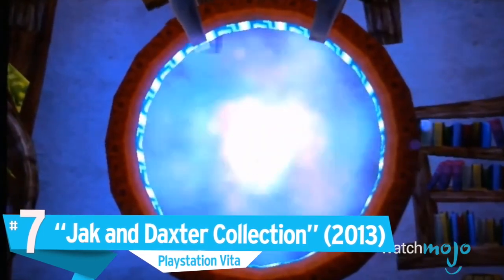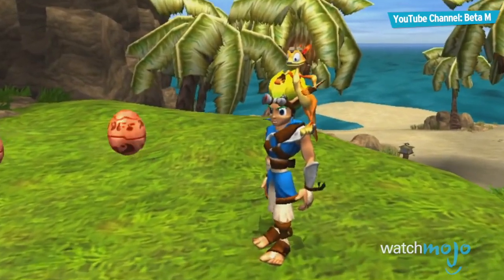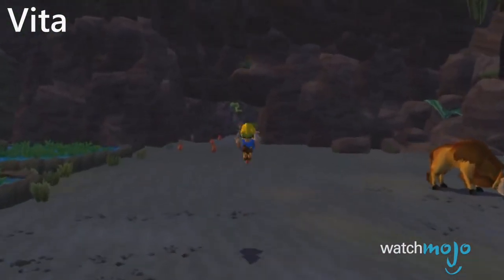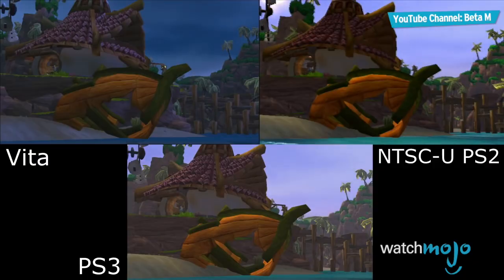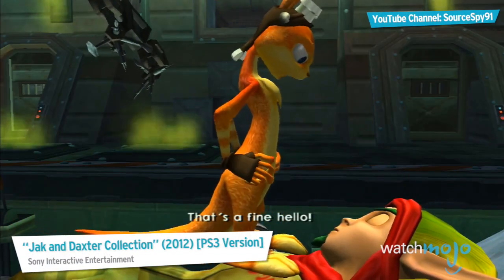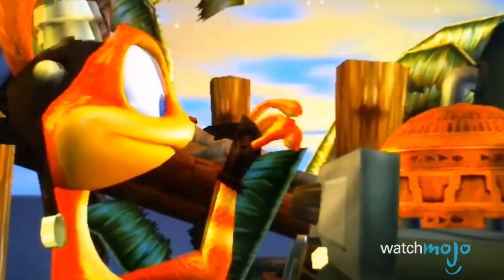Number 7: Jak and Daxter Collection, PlayStation Vita. The Jak and Daxter platformers are some of the greatest games on the PS2, so when a handheld version was announced, it gave old and new players alike the chance to experience the magic again — and by magic, we mean of course terrible frame rate drops, really awkward controls, simplified textures, and sound glitches. If you played these games on the PS2, you'll know that the fluid controls, stable frame rate, and gorgeous graphics are all part of the experience, as these were technical marvels for the time. Unfortunately, inferior performance in all of these aspects significantly hinders the games and their beauty, making this Vita release a real stinker.